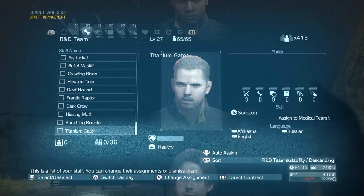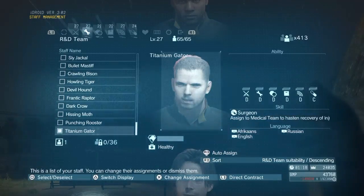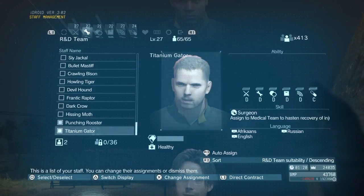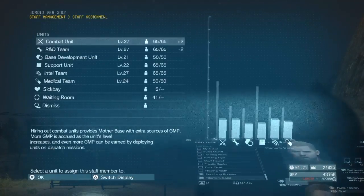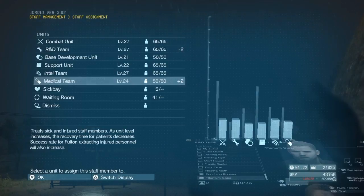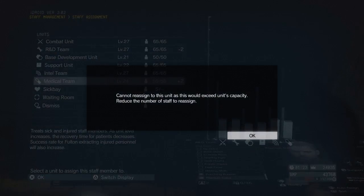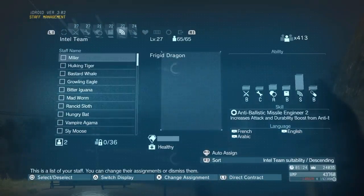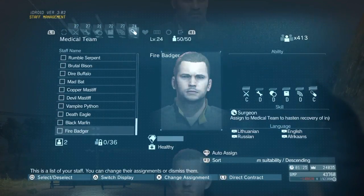So what you do is press Square to highlight them. It changes the box at the bottom from 0 to 1, and you can highlight multiple people. Then you press X and you change them to whichever unit you want them to go to. So in this case, it would make sense for the surgeon to go to the medical team. As it happens, that unit's full.